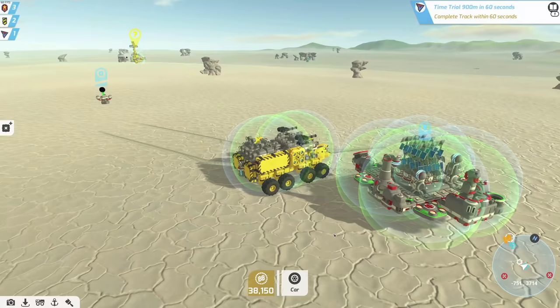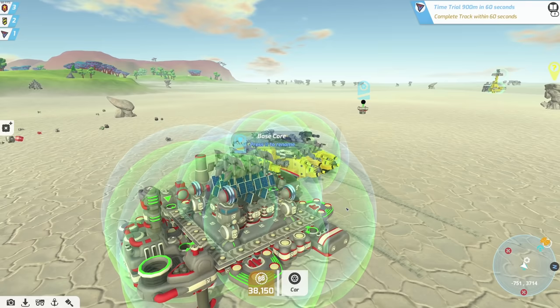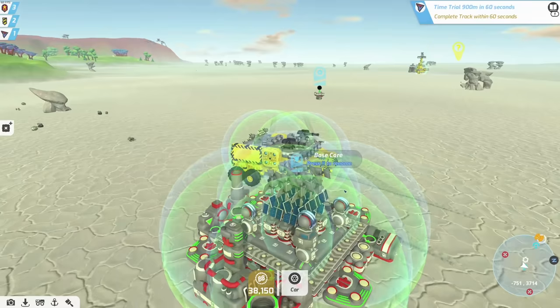That snapshot is going to allow us to recreate and build this wherever we see fit. I really like this — it's really handy. Look at all those chargers, we've got all kinds of refinery stuff. Wireless chargers are a big deal so you don't always have to anchor down when you're next to your base. I don't see any batteries though.